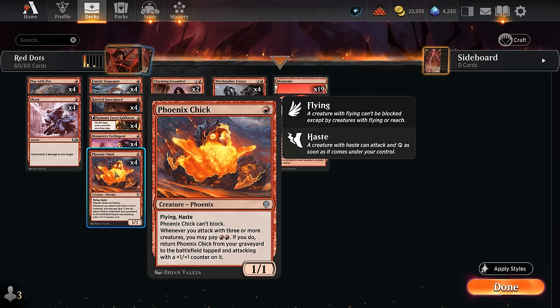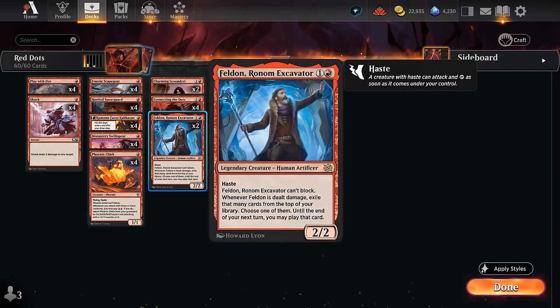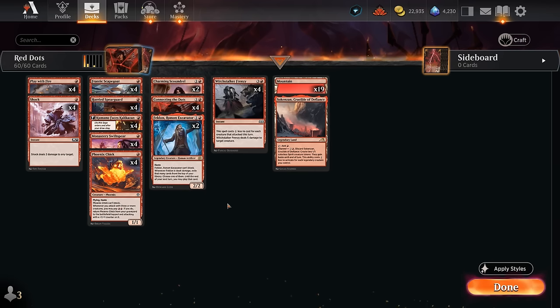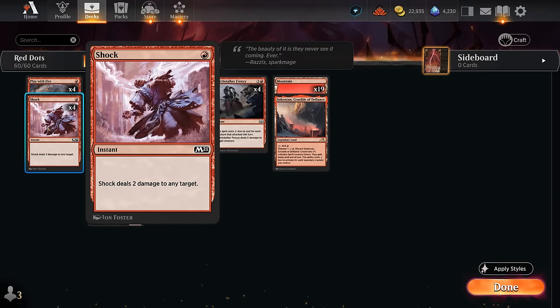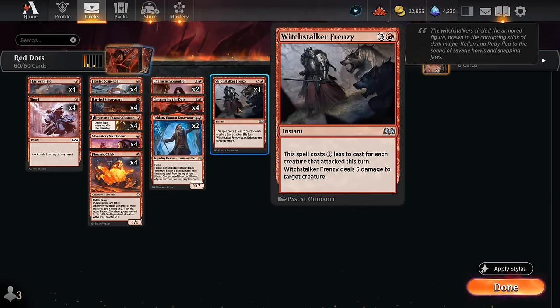At two mana we've got a few more haste creatures with Falden and two copies of Charming Scoundrel. We also tend to empty our hand pretty quickly, so the Scoundrel's discard-and-draw can just draw us a card if we're empty-handed, and sometimes we'll get a Treasure token or Wicked Roll token instead. We've got a few burn spells to either close out the game or clear a path for our creatures: four copies of Play with Fire, and we recently got Shock back in Standard. Witch Stalker Frenzy we can often cast for just a single red to deal 5 to a creature, clearing larger blockers.